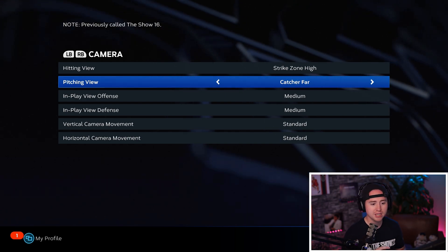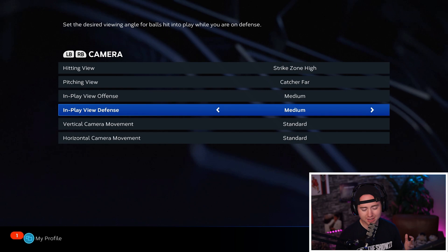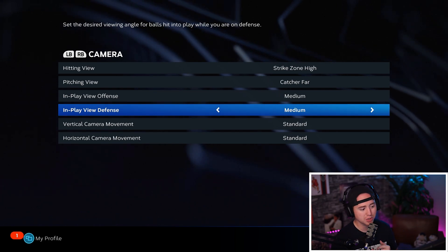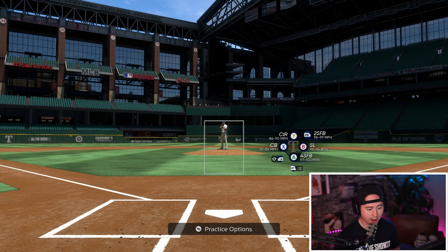For pitching view I like catcher far, which was previously called the Show 16. It gives me a nice ground-level view and it's a little different from my hitting view, so I get a different look at things. In-play view for offense and defense are both at medium — that doesn't really make a difference, nor do the vertical camera movements.